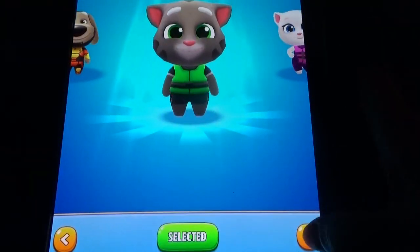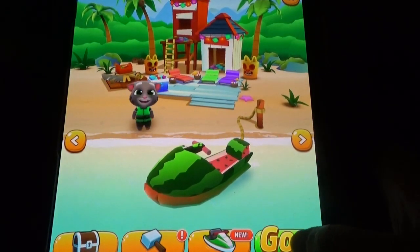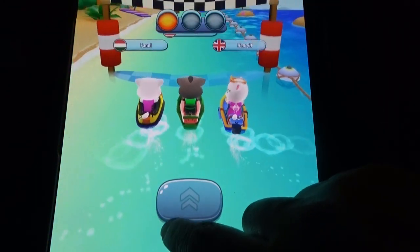Here you can select the new jet ski and the characters. If you build one character's home, you can unlock the next character, exactly like in Tom Gold Run.